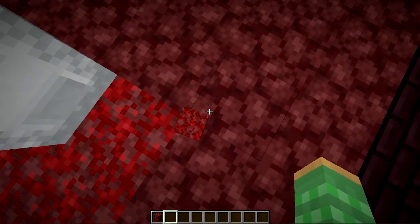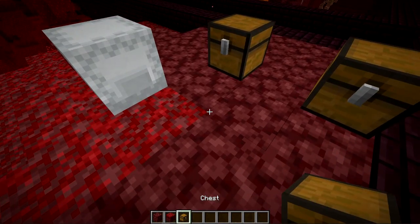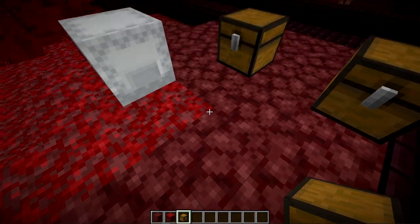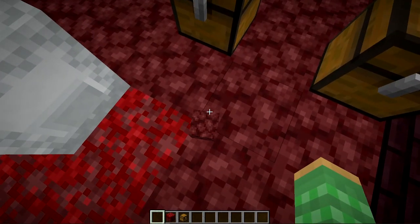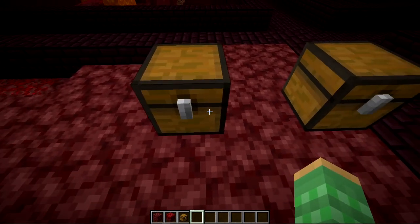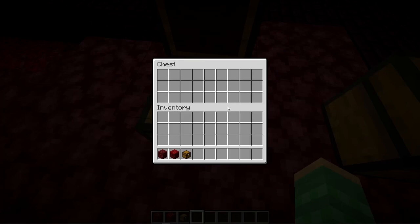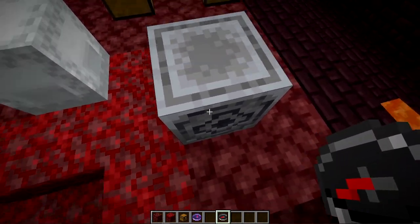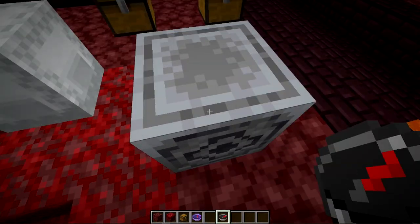They added several new advancement triggers. A 'thrown item picked up by entity' trigger checks if the item thrown was picked up by the same person. A 'player generates container loot' trigger has a property of loot table matching the resource location of the generated loot — for example, in a bastion it would reference the bastion loot table. The 'item used on block' trigger relates to lodestones — it has a property of location matching the center of the block the item was used on, as well as the item used on that block, which is a compass. These are used for tracking advancements.